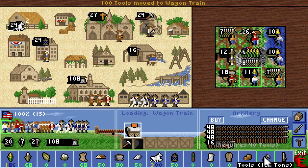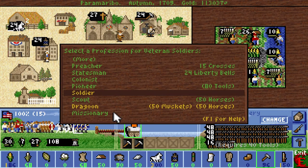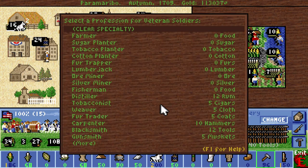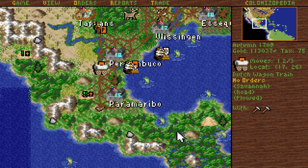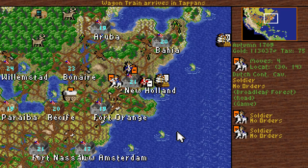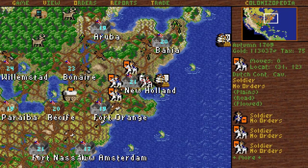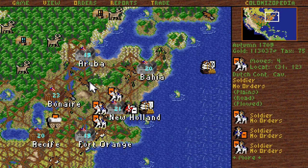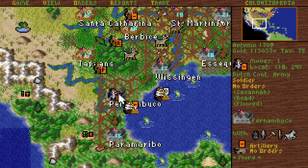Load up on tools. I forgot to mount you guys up — oops. Send the tools upwards. Fine, go there and attack, please. Finally. I'd prefer if you used the cavalry in this square, because we kind of have to go south with the rest of them.